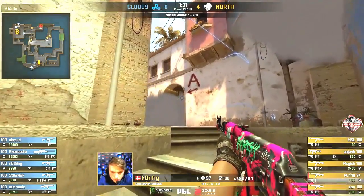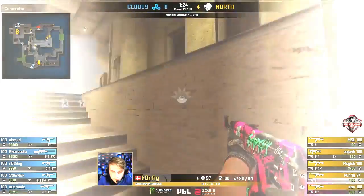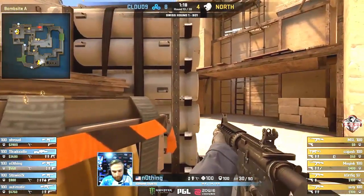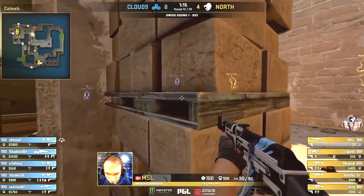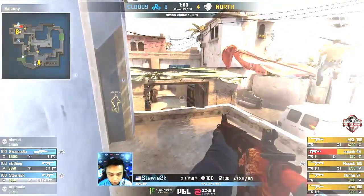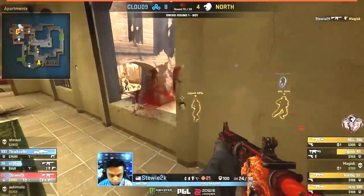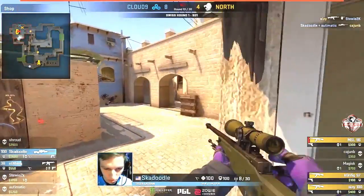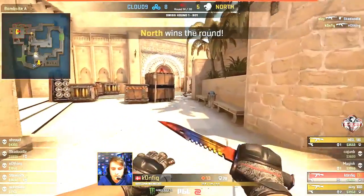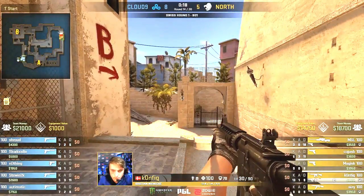North once again putting pressure on middle, using utility — there were seven smokes on the map ten seconds ago. North looking to split onto the B bombsite using short and B apartments, with a lurker towards connector — the first time they've really run this strategy. In they go and the entry will come. Stewie lurks — could wait for a plant — but they've gone for the short plant instead and that has maybe saved them. Skadoodle going for it but not fast enough — the AK superior to the AWP. North with a strong answer to Cloud9, making life very expensive for the North Americans.